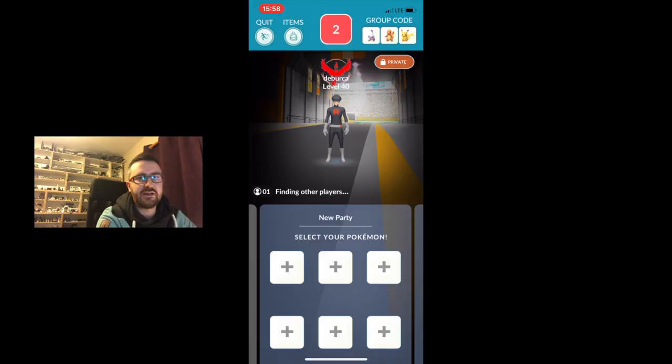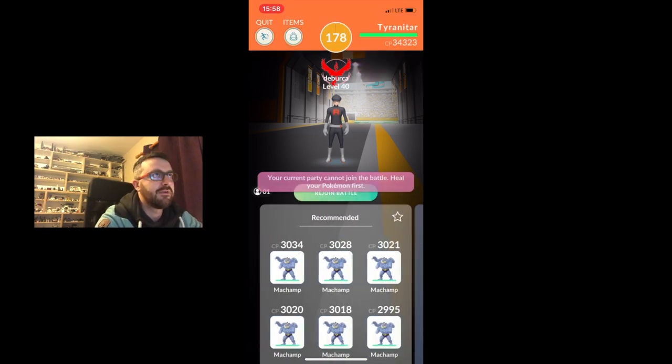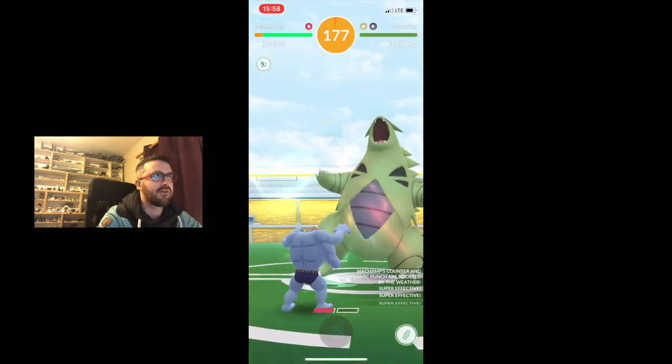Today, another one popped up in cloudy weather, and it had Iron Tail and Stone Edge. So we jumped in with our 6 Machamps. You're going to see now how we got on. I haven't actually had a chance to watch this myself, so I'm going to watch it along with you. We used the Quick Giant trick, which is creating a blank team — when the timer runs down you get an error message, then you swipe quickly across to your preferred team.